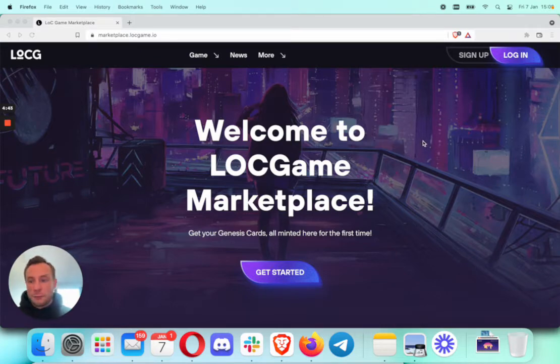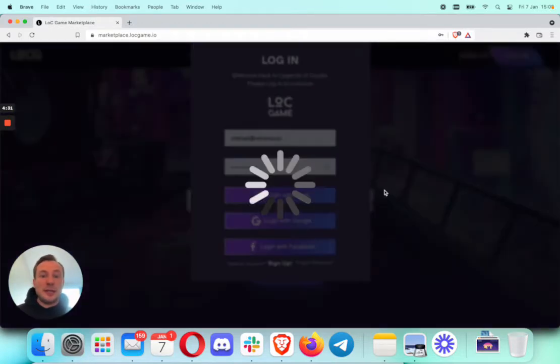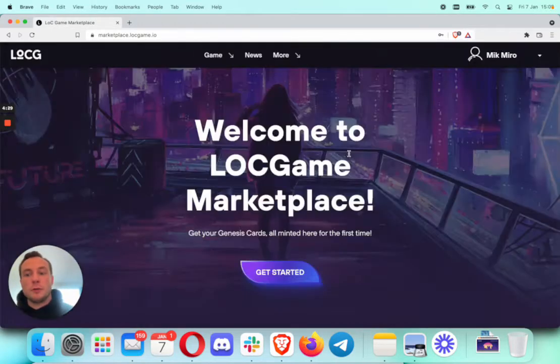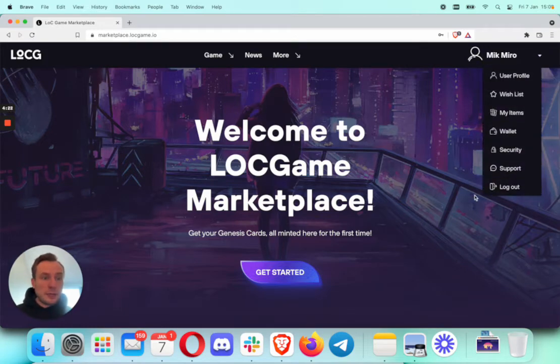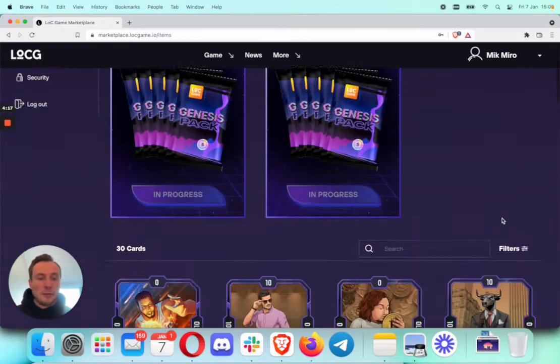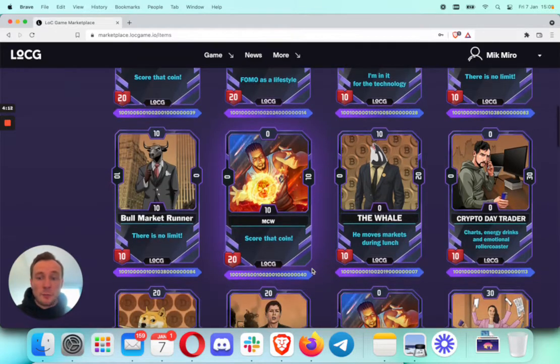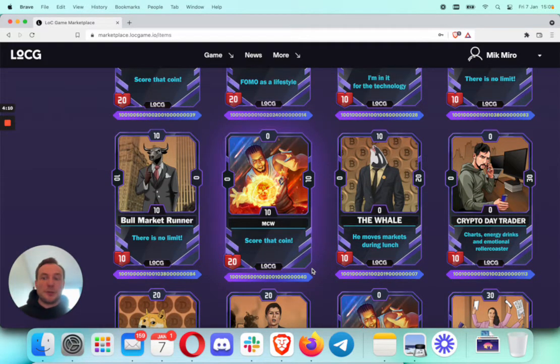First and foremost, let's go ahead and check what cards we own. To do so, head to marketplace.loggame.io, click on login, use your email address and password, and the same MetaMask wallet you used to purchase the cards or the packs. Then head to your account information, click on my items, and in my items you're going to see — I own 30 cards — and we are going to play with these particular cards today.